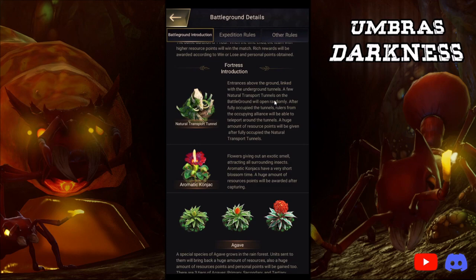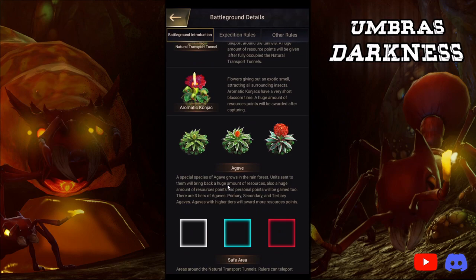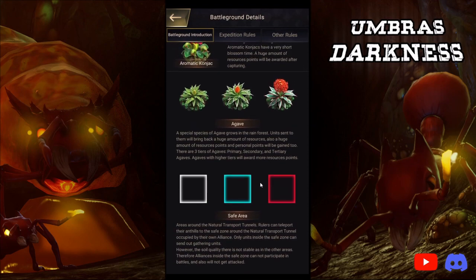Aromic conjacks are flowers giving out exotic smells that attract all surrounding insects. They have a very short blossom time, and a huge amount of resource points will be awarded after capturing. Agav is a special species that grows in the rainforest — units sent to them will bring a huge amount of resources and resource points. Personal points will be gained too. There are three tiers of Agav: Primary, Secondary, and Tertiary, just like everything else. Higher-tier agavs award more resource points. The tier system uses white, blue, and red — instead of white, blue, purple, and orange.